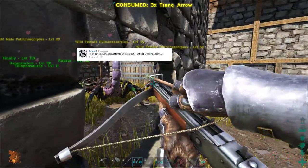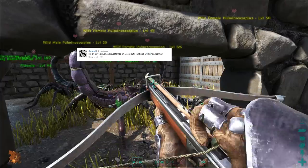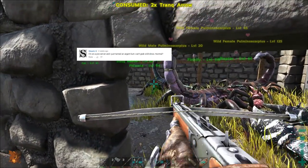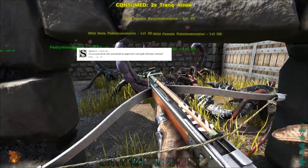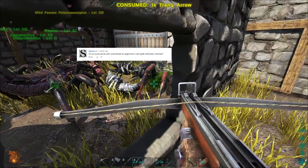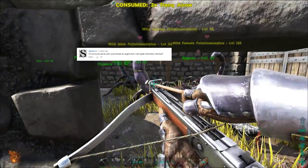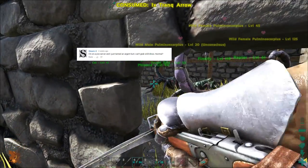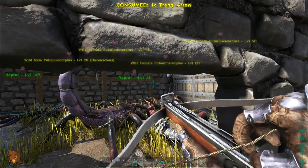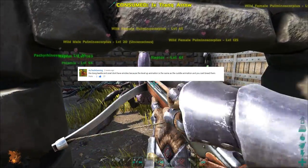From Salam H: 'I'm on a PvE server and I just tamed an argent but I can't grab wild dinos - is this normal?' When you're on a PvE server you can't pick up wild dinosaurs. You can pick up tamed dinosaurs but not wild ones, because that would allow you to drop them into other people's bases, which on a PvE server would be almost a form of PvP. That's why it's disabled unless you're on an unofficial server that has it activated.